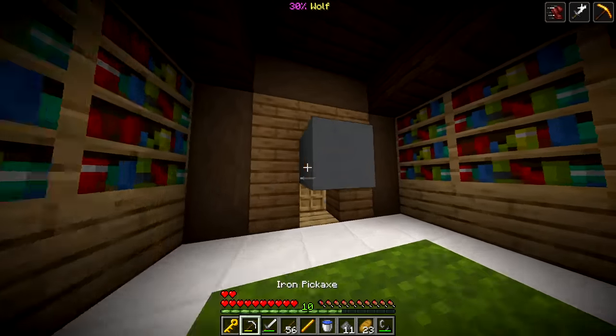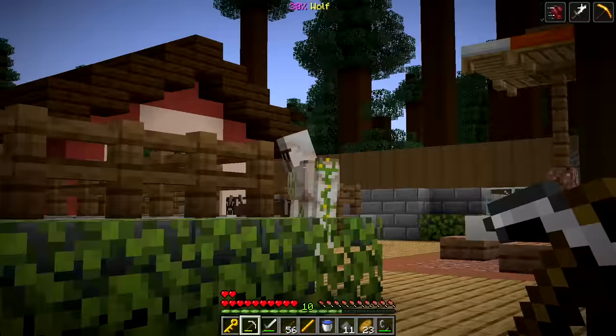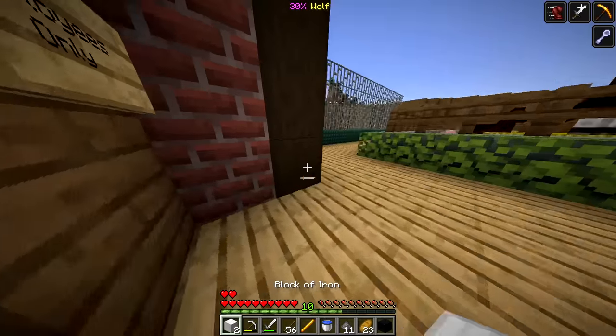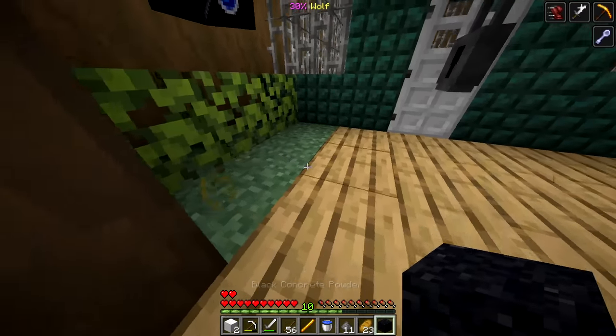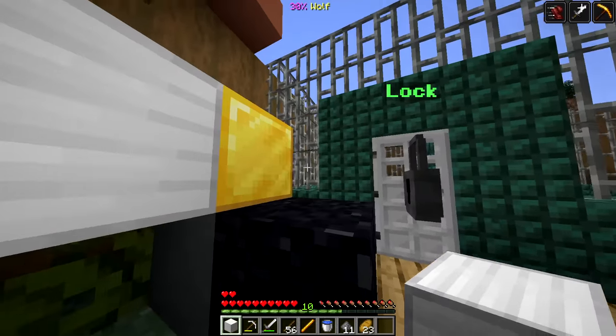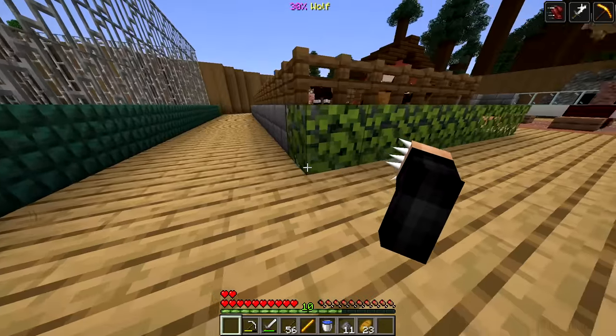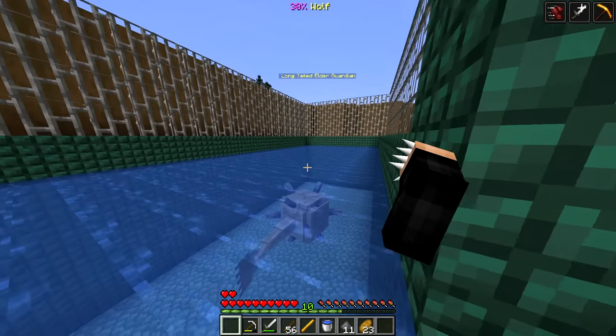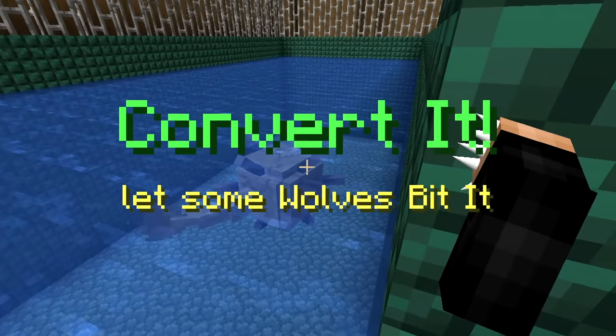Let's go all the way back - we gotta use the key to our advantage. We have the lock right there, Iron Golem's right there. How do we get past the camera? I have an idea - put black concrete powder right there, some of that, and the block of gold. Sadly all my blocks of iron are gone but now we can't be seen. Let's get the key ready, unlock - and here it is! Convert it, let wolves bite it.